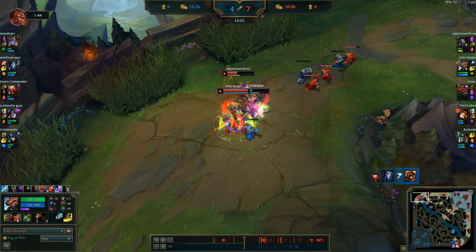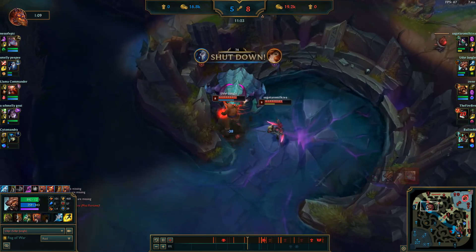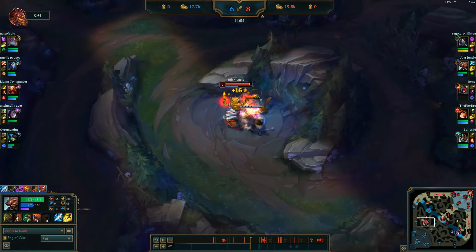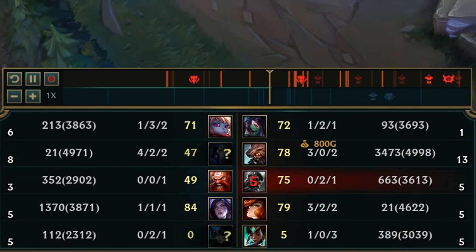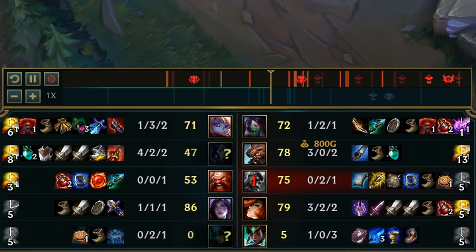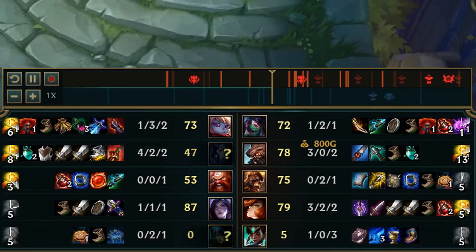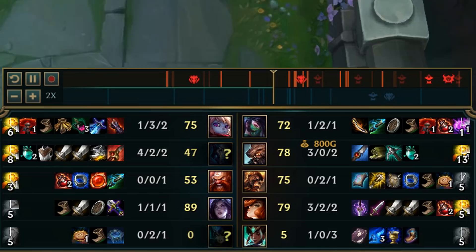Looks like another kill. Don't waste any time, go straight to Rift Herald after we got the kill advantage. Steal a couple camps from the enemy jungle, and we've got 3500 gold, so let's go back to base. I spend half of it on the Warrior enchant, then pick up a Pickaxe and upgrade my boots. I decide on Ninja Tabi because Kindred is the only real threat.